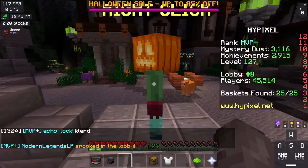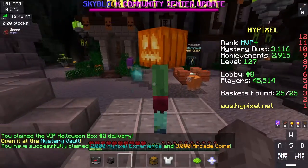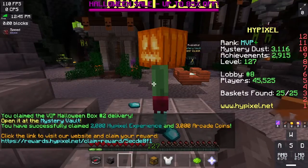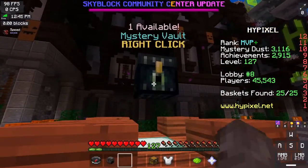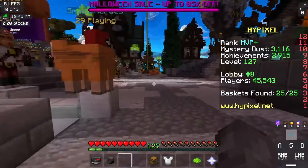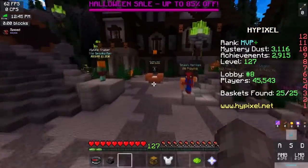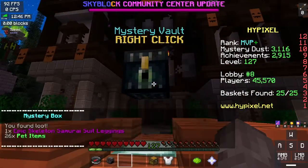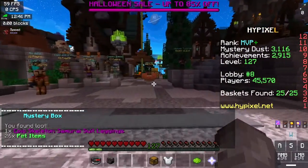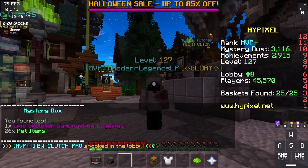Last but not least, you can claim a bunch of rewards at the delivery man — like this, and this, and all of this. So you can basically open any loot chest no matter the star now. I don't have loot chests at the moment, but basically imagine you can open five-star mystery boxes now. That's also pretty damn cool.